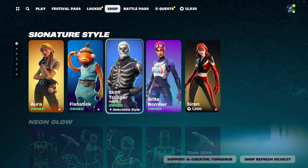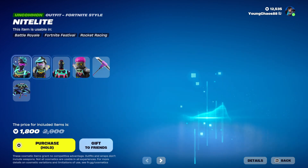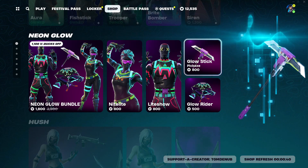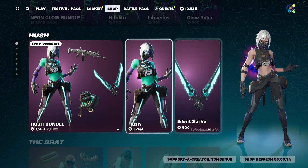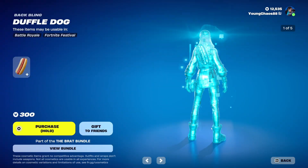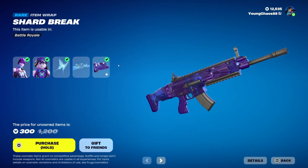Going to the item shop today, it doesn't look like we have anything else new. But we have a ton of skins which I believe are highly detailed inside Lego Fortnite. We have the Neon Glow bundle — a total of five items, six if you're counting the Lego ones — with Night Light, Light Show, Glow Rider, and Glow Stick. Pretty cool ones there; they're all uncommon so very, very cheap. With the Hush bundle, featuring the Hush outfit and Silent Strike harvesting tool. The Brat bundle with the Brat outfit and that secondary style with the hat off, as well as the Full Log backbling with a ton of different styles, and Knockwars. With the Dream bundle featuring the Dream outfit, Arcana Glider, and Shadow Shard Break wrapping. Pretty cool there.